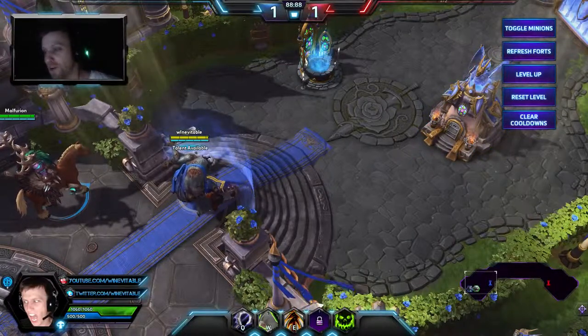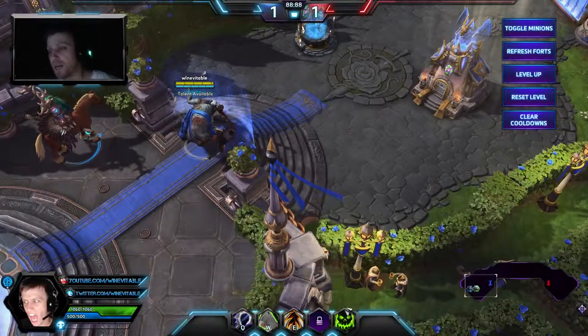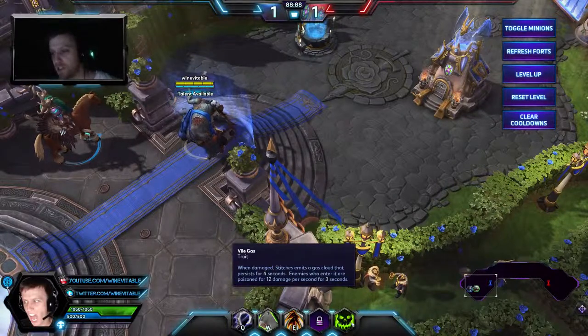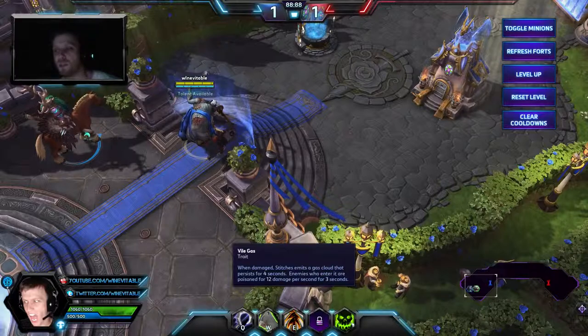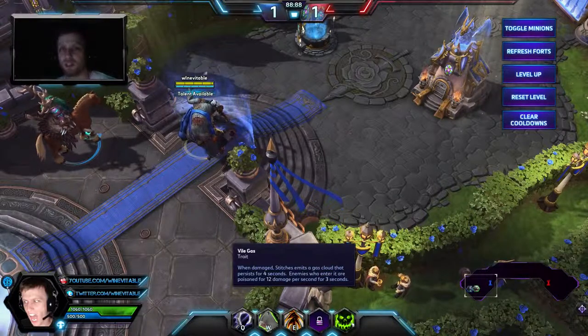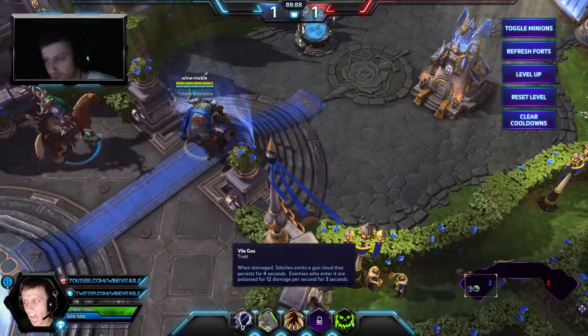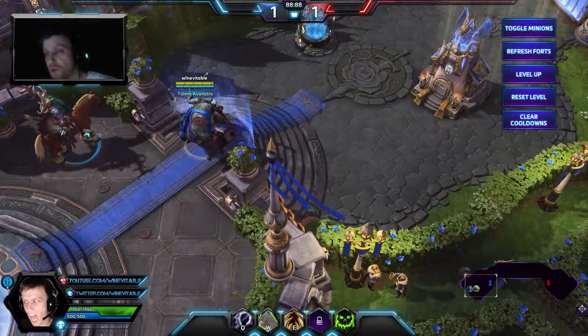A lot of fun to play with some really cool abilities. We'll talk about all those — starting with the trait. Biogas is his trait. When he's damaged, he emits a gas cloud that persists for 4 seconds. Enemies who enter it are poisoned for 12 damage per second for 3 seconds — that's 36 damage over 3 seconds at level 1, and the cloud lasts for 4 seconds.